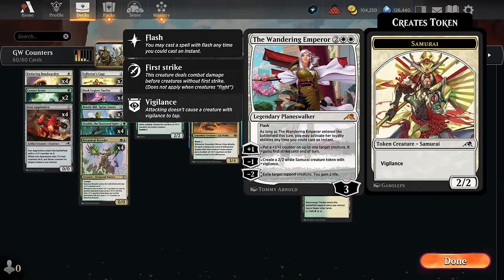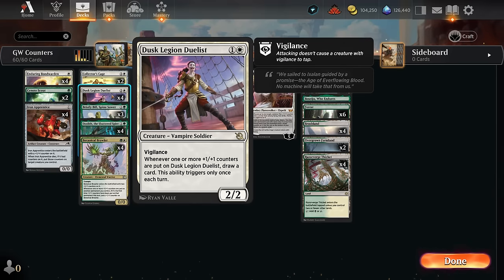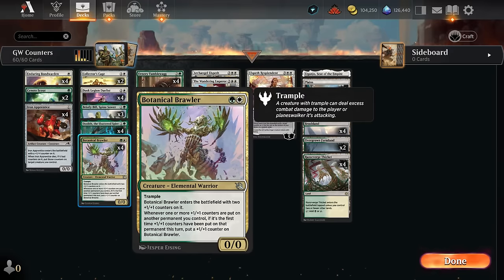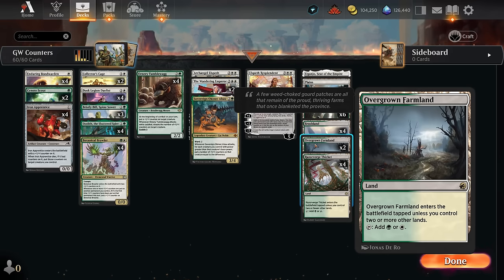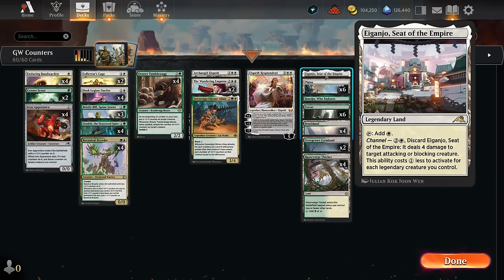Wandering Emperor gives us a bit of removal as well as more plus one counters. I'm trying one copy of the Sovereign — not a must-have, but if it gets to attack we can get a lot of extra counters. Elspeth Resplendent is another way to give our creatures flying and various keywords. At two mana, the Dusk Legion Duelist draws us a card whenever it gets a plus one counter — only triggers once each turn, though with Collector's Cage and Wandering Emperor we can give it a counter during the opponent's turn to draw two cards per turn cycle. The Botanical Brawler grows by itself as we put counters onto other creatures. For the mana base, we've got lots of dual lands — Razorverge Thicket and Brushland for early turns, plus channel lands for additional interaction.